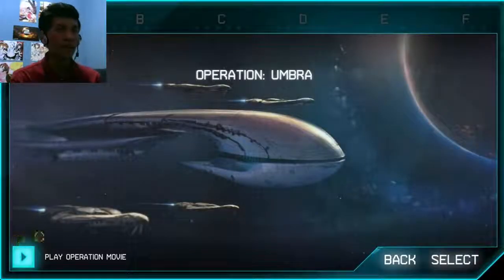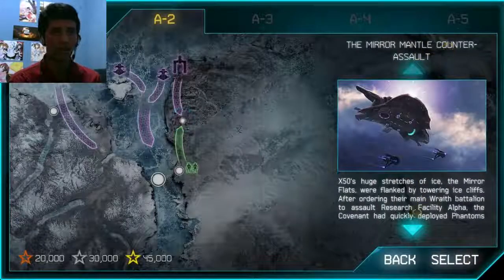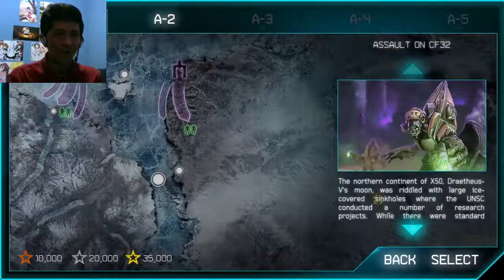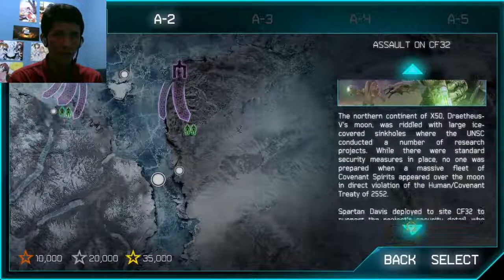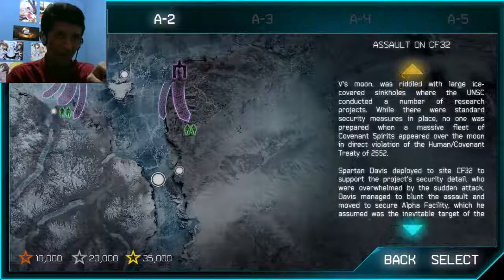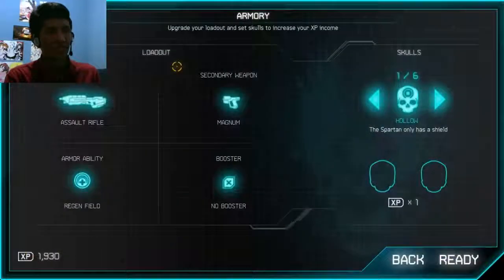Alright, that was the cutscene. Now we are going to repel the first wave of the Mirror Mantle counter-assault. This is the assault on CF-32, in the autumn continent of the X-50. Drathius V's moon was riddled with large ice-covered sinkholes where the UNSC conducted a number of research projects. You can just read it yourself if you want, or you can just pause the video. Now we are going to customize our loadout.